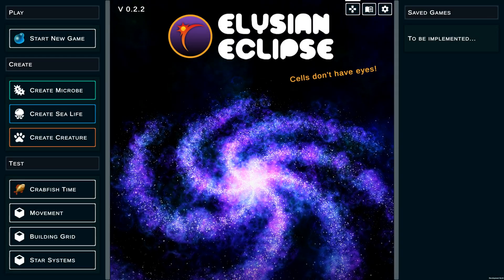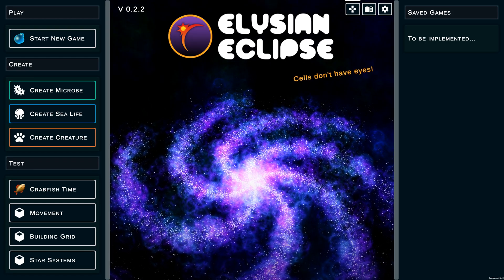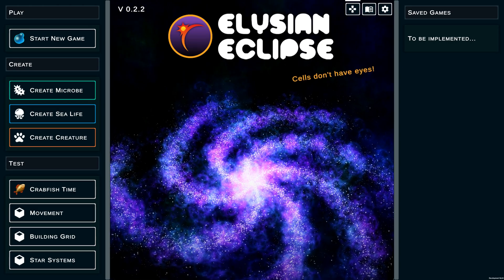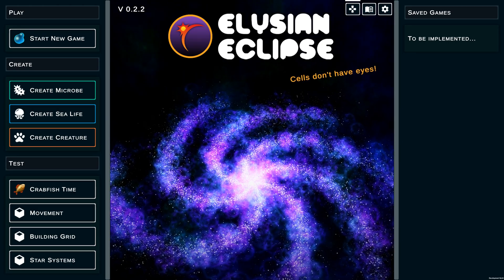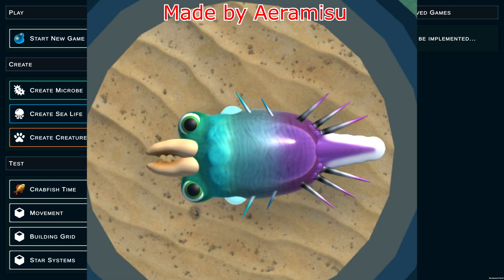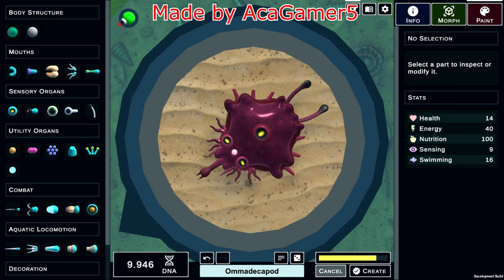Hello everyone and welcome to another update video on Elite Eclipse. There have been two major updates, 2.1 and 2.2, which means there are a lot of new reveals to show off. We'll be covering it in order of progression — microbe, aquatic, creature, etc. But before we get started, some really awesome news: the microbe editor is now free and public.